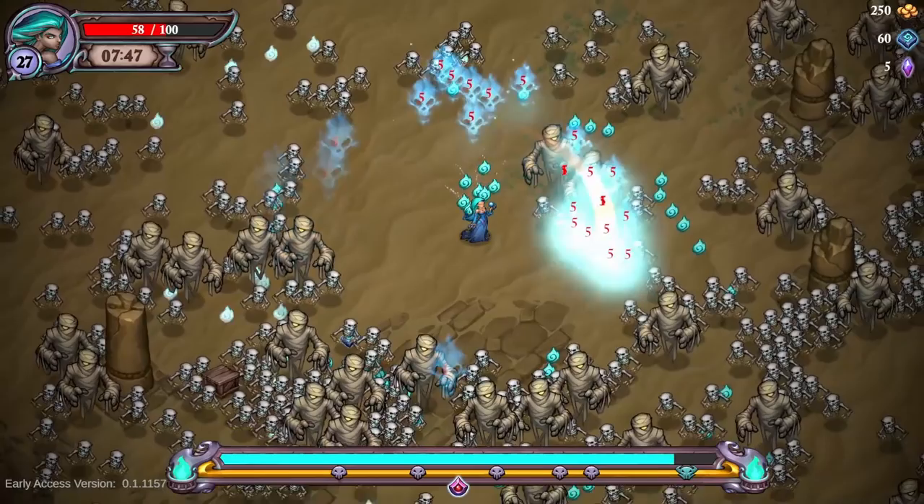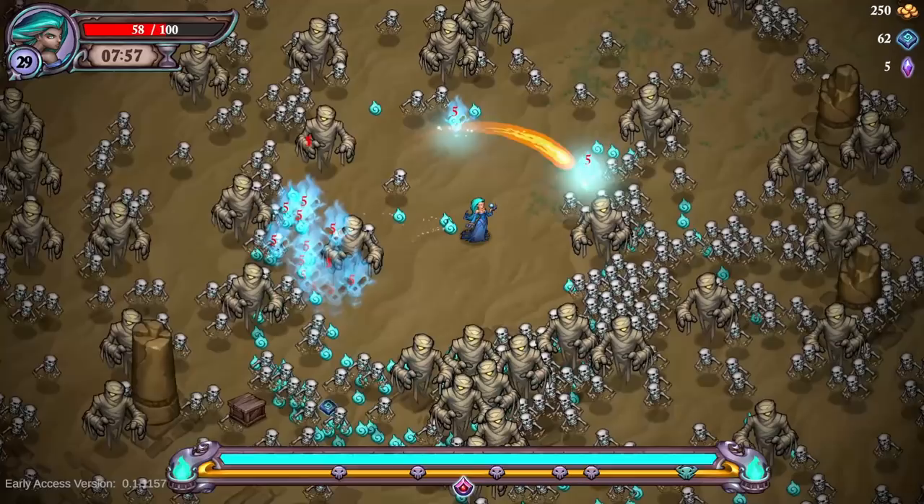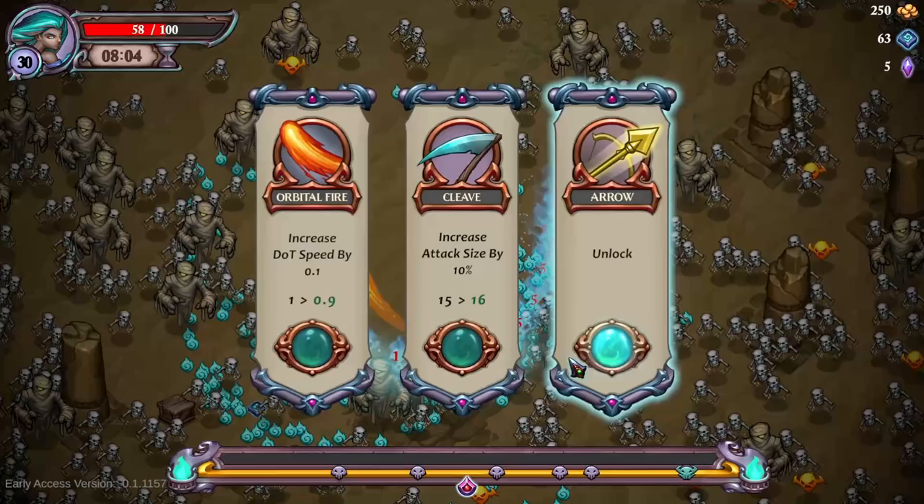Increase damage by one — good. We're fully getting surrounded at the half-minute mark. Increase dot speed or cooldown on cleave — go increase dot speed. If the dot becomes 0.01, whatever gets hit by the flame is going to die instantly from the dot being like 10 per second. That's really good. Increasing that to one per second at this point is pretty good. Look at the flame tactics!